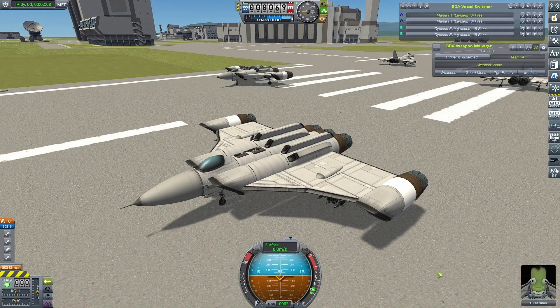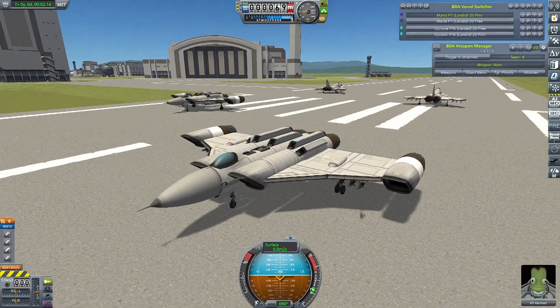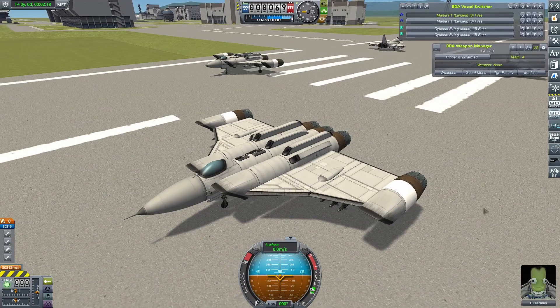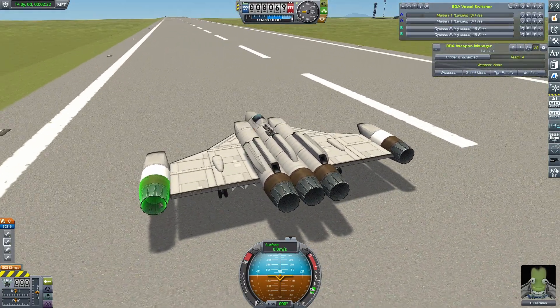So I suppose we should go and introduce ourselves, as we haven't done that yet. This is the Mania — Mania originally being the name of an ancient Greek spirit of madness, which I thought suited this down to the ground. On the back we have our — not our control surfaces — our control engines.